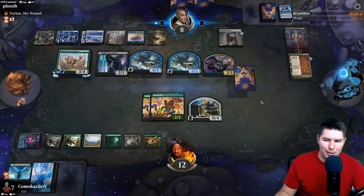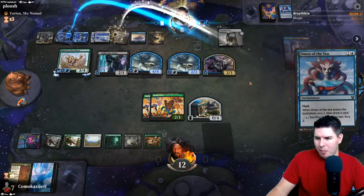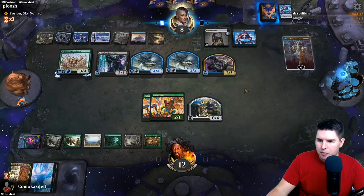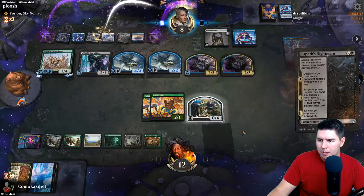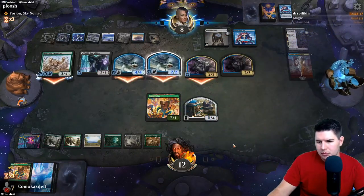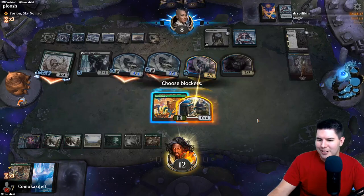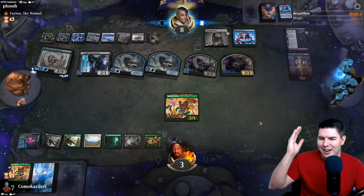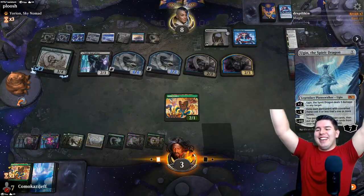If they exile the Ugin off the top here I'm going to be so pissed. Everything has death touch. This was Nightmare. Kills a Cobra - okay. Two more non-Ugin cards came off the top, that's okay. Holding up three mana - we still have one turn to draw. Oh my gosh. Please don't counter it. We got the Ugin! Yes! Negative five!